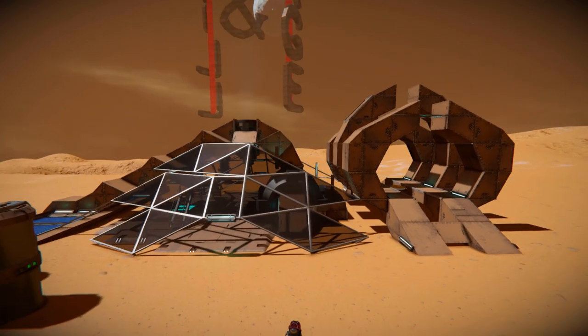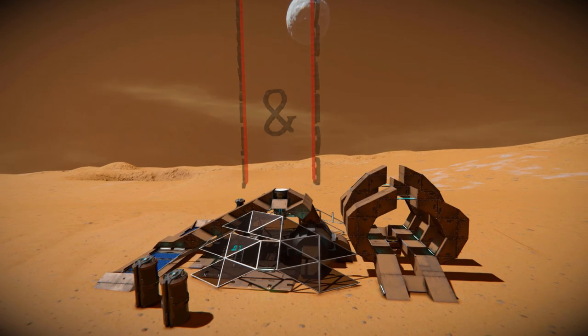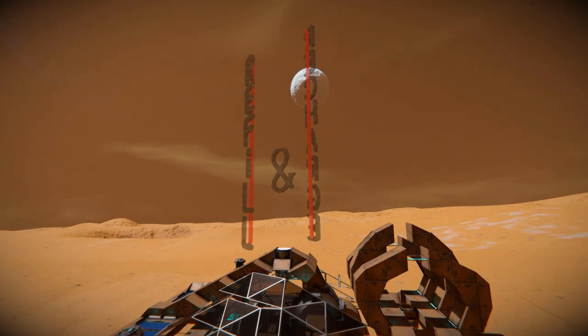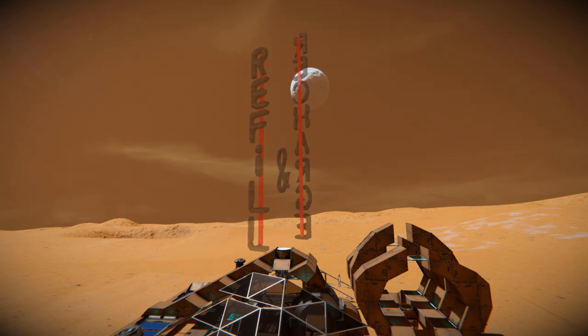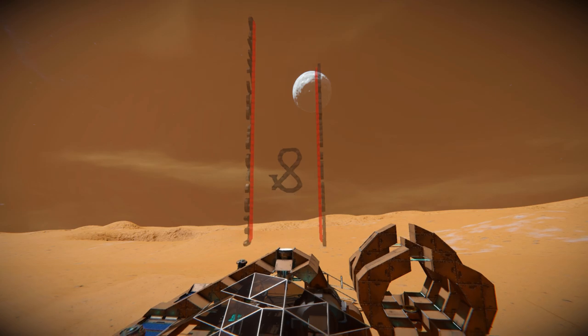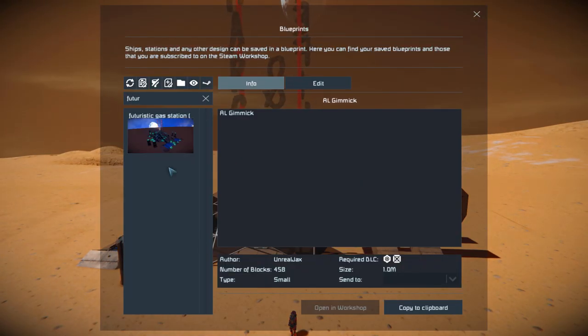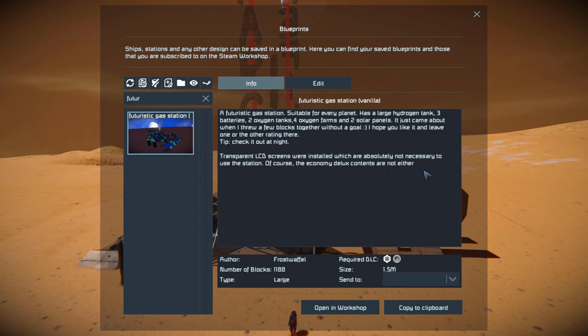So for today, we're looking at the futuristic gas station, which is this lovely thing right here. It features projectors on the rotors to create that floating text up there, which says 'refill and recharge', which is very nice. Pressing F10 and finding it in the spawn menu, the futuristic gas station is 1,188 large blocks, requiring the Decorative Block Number Two DLC pack and the Economy Deluxe DLC pack.